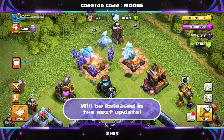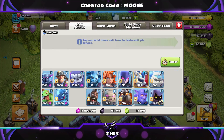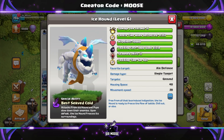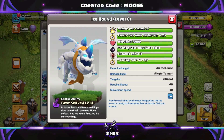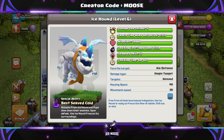I've put together an amazing attack strategy for you showcasing the Ice Hound so you can see it in action. First of all though, let's just check out the Ice Hound special ability at the bottom left there — 'Best Served Cold.' Attacks from the Ice Hound and pups slow down their enemies, and upon defeat the Ice Hound freezes its surroundings. Now that is impressive.